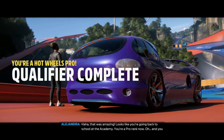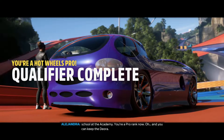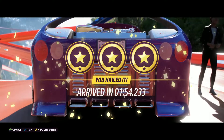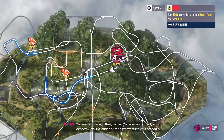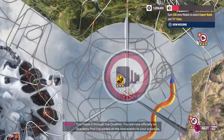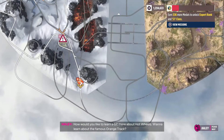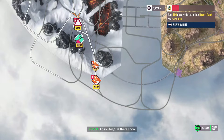Looks like you're going back to school at the academy. You're a pro rank now. And you can keep the Diora. You made it through the qualifier — you are now officially an Academy Pro. I've added all the new events to your schedule. Something tells me you're going to love these. How would you like to learn a bit more about Hot Wheels? Want to learn about the famous Orange Track? Absolutely! Be there soon!